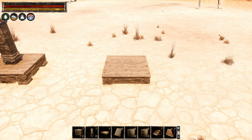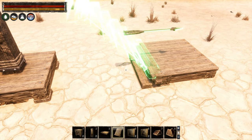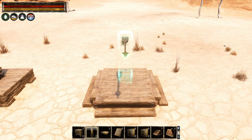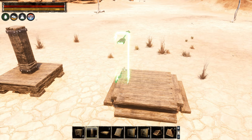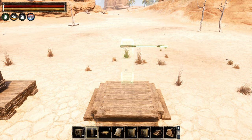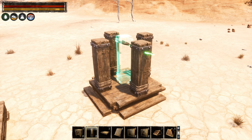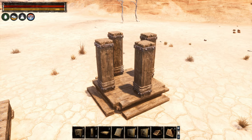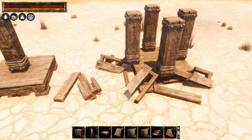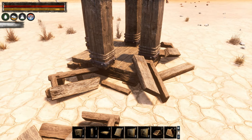The first and easiest option is the possibility to snap a pillar to the non-corner edges of a foundation by using a staircase trick. In short, placing a staircase enables us to place a pillar at its top. This extends the possible snap points to five and you can of course remove the staircase afterwards.